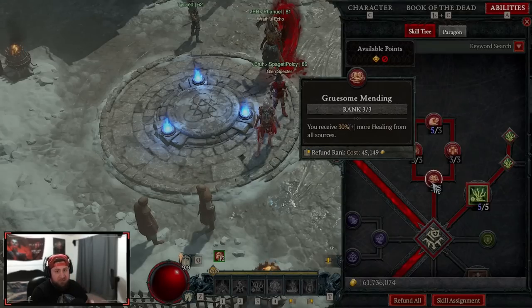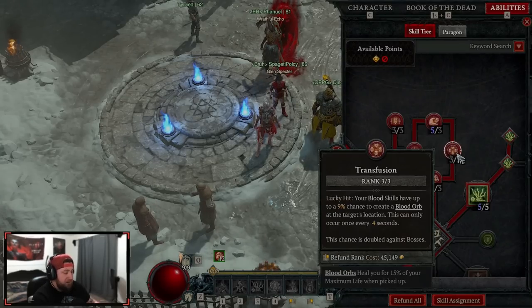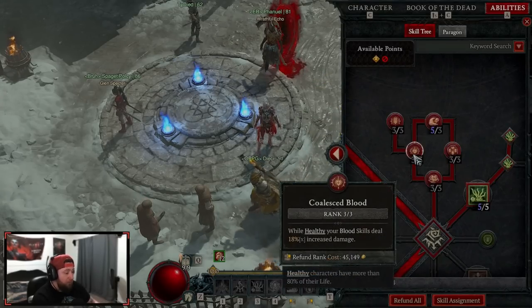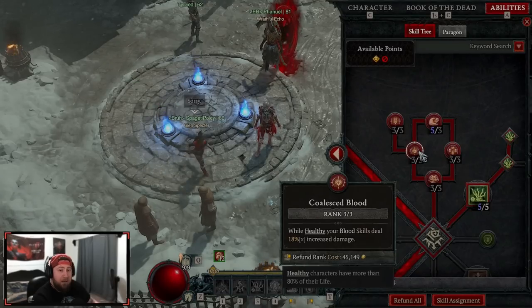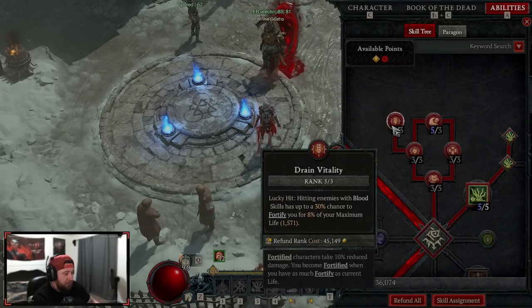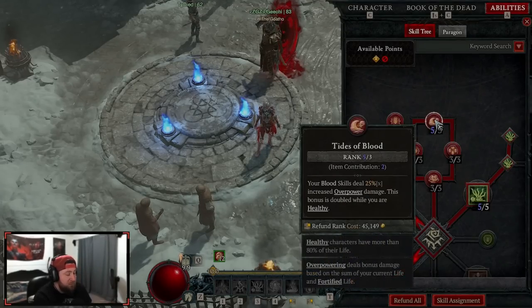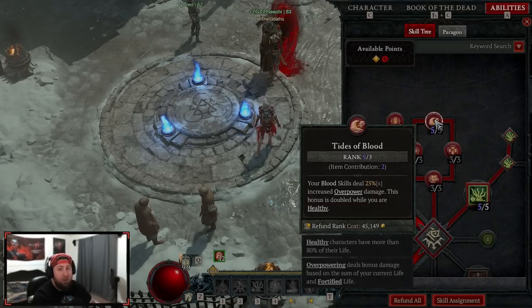We're taking every single blood skill. Gruesome Mending for more healing from all sources — this includes pots and blood orbs. Transfusion: on a lucky hit, blood skills have a chance to drop a blood orb every four seconds. Coalescent Blood: while healthy we deal 18% more damage. Three points in Drain Vitality: on a lucky hit, a chance to fortify 8% of our health — that's 1,500 fortify which is nuts. Then Tides of Blood, the extra two points from our amulet — our blood skills deal even more overpower damage, doubled while we're healthy.